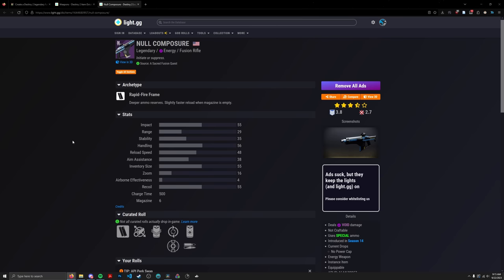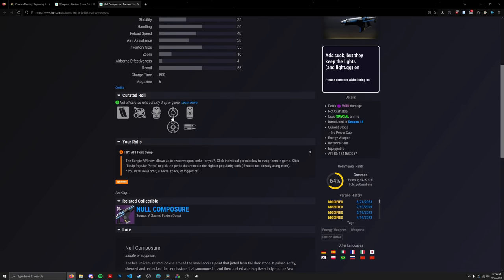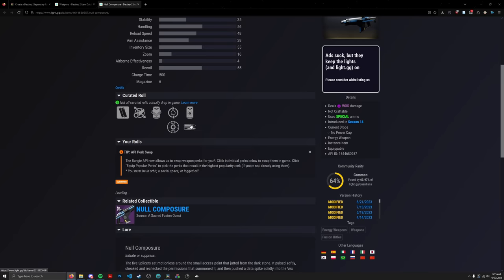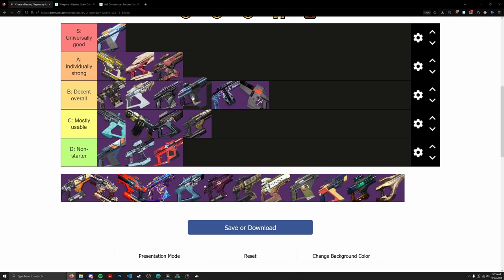Null Composure is special because it is both a Rapid Fire Frame and it has Reservoir Burst — something no other fusion rifle currently has bragging rights to. While the first column perks are very underwhelming, it does have Reservoir Burst and High Impact Reserves as alternative options. If you have a Rapid Fire Fusion with any competent damage perk you won't be using this, but Reservoir Burst is still an option, and it's the only Rapid Fire Fusion with it. Going solidly into B tier — it's a little more viable than Iterative and Deliverance in speedrunning contexts, mostly because of that rapid burst of damage from Reservoir Burst and the splash damage.